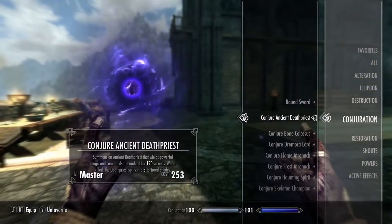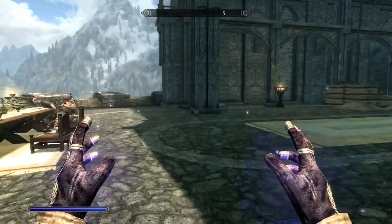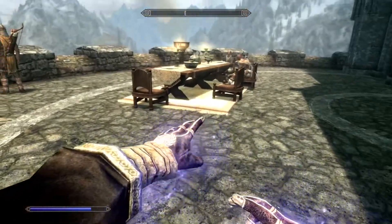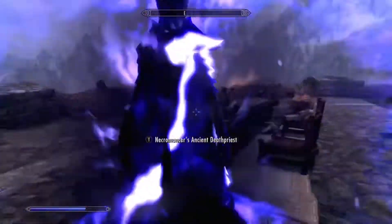First up is the Ancient Death Priest. The Death Priest will use powerful magic spells, raise the dead, and will be alive for 120 seconds. When he expires or is killed, three Summon Shades will appear to fight for you.